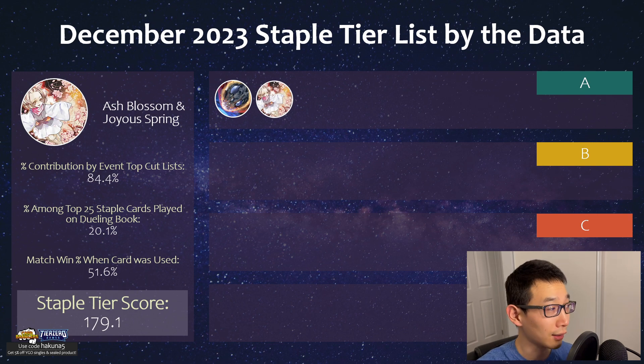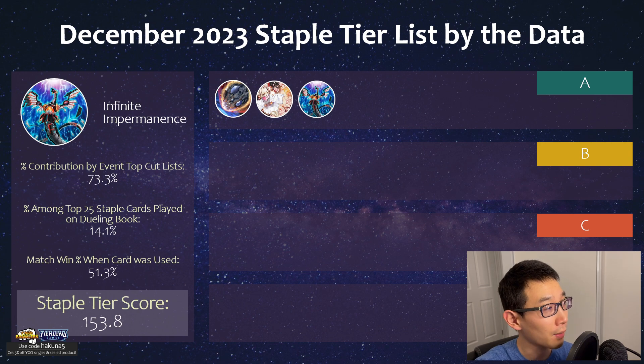Speaking of Ash Blossom, it's really not surprising. Any cards listed in this section are basically cards you're probably going to assume your opponent is playing, just because of how generic they are and how many decks they hit. Even some of the newer decks — like Fire Kings — definitely have good Ash targets, at least from what I was told, like Ponix or Garunix for example.